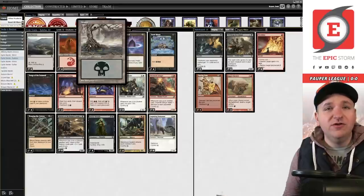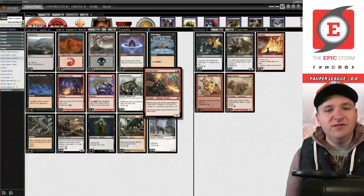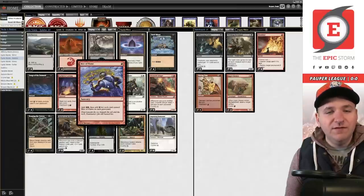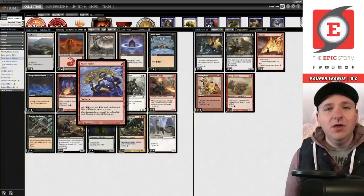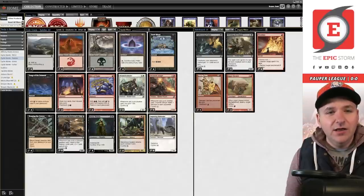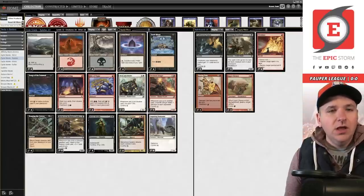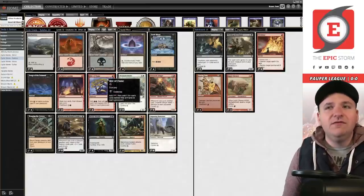When you're playing red, you obviously get Faithless Looting, but Drannith Stinger is your win condition in red already, which means a card like Rite of Flame means you don't need anything like Blood Celebrant anymore. Late in the game you can just cast Rite of Flame for five red, play four Drannith Stingers, and win the game. That seems like it makes a lot of sense.